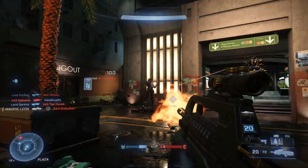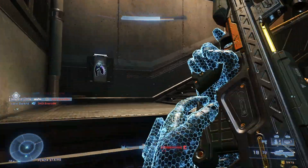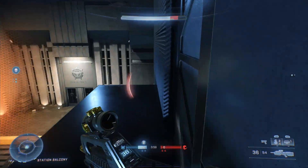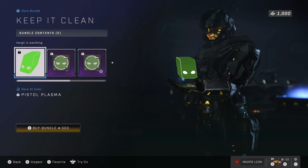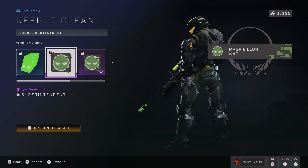The whole one daily item thing has continued to disappoint day after day, as today we have the Keep It Clean bundle. I've covered this bundle twice already over the span of the last two weeks — it's been on twice — and I genuinely think this might be the worst bundle in the game. In this bundle you get five items: the pistol, plasma AI color, as well as the superintendent nameplate and emblems.